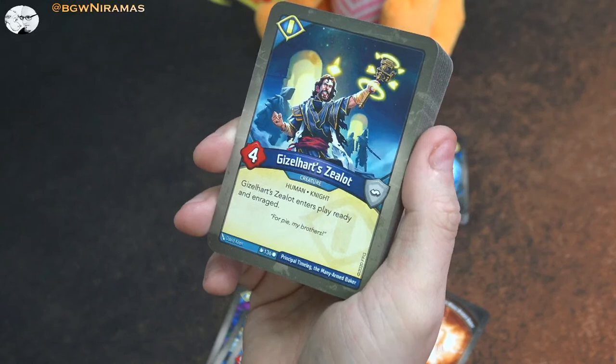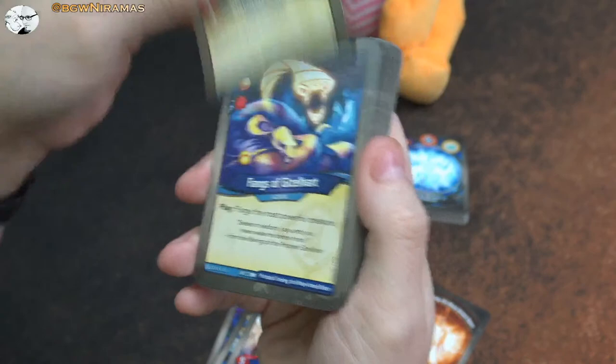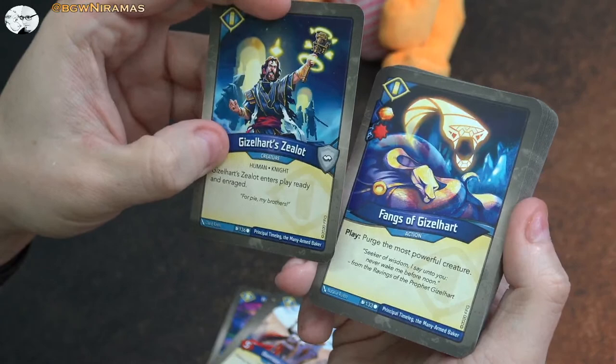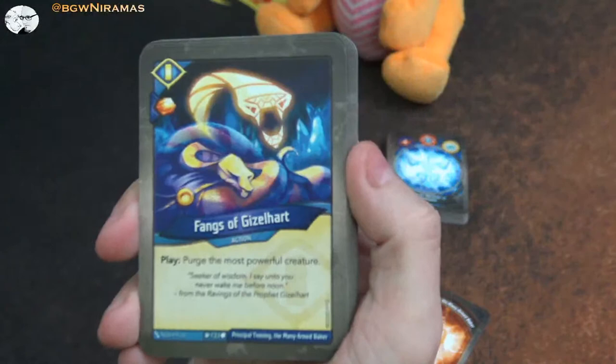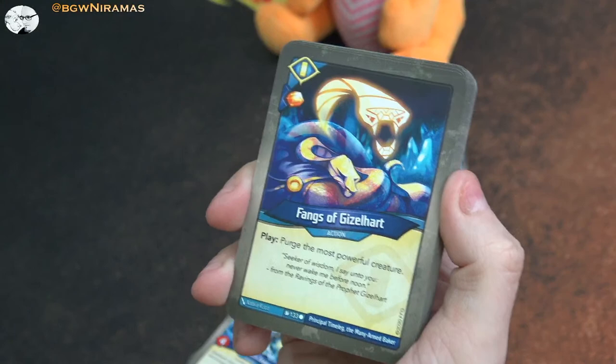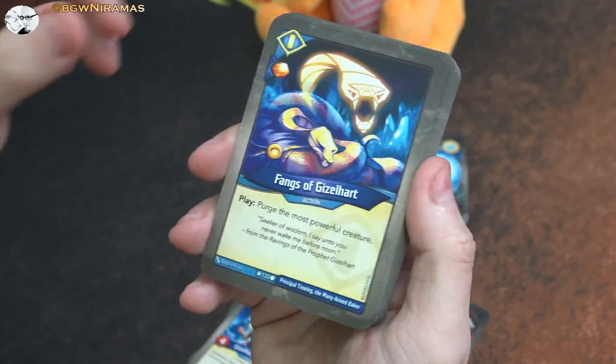Gisela's Heart Sealot - something new. Four power, and it enters play ready and enraged. It comes in ready but you have to fight with it, which it's only a four so that's debatable. And this is cool - the Fangs of Gisela's Heart, and there are two of this one. I really like this one already. Free amber and then play: purge the most powerful creature. You don't want to have the most powerful yourself, but this is good against Saurians and old Brobnar decks. Just purge it - get rid of it. We have two of those.